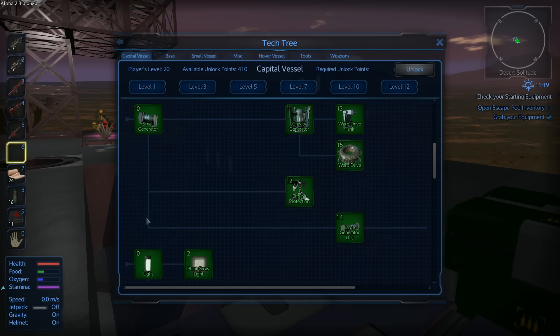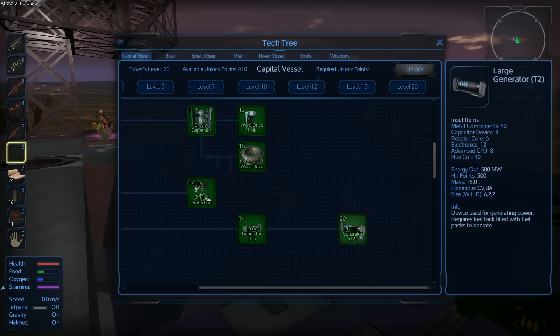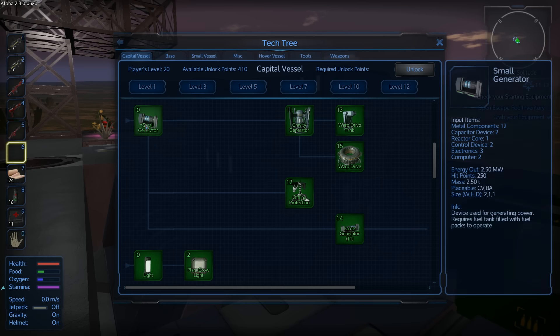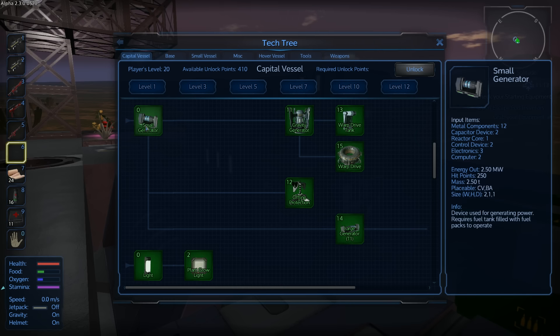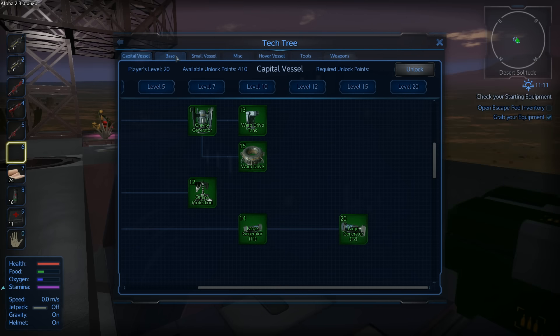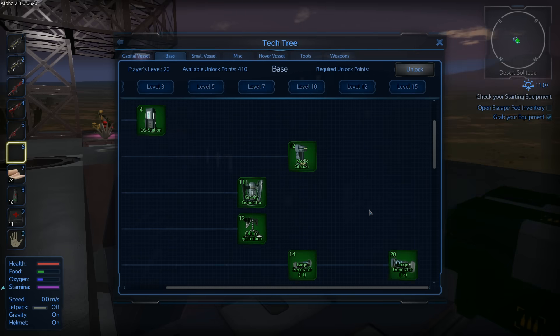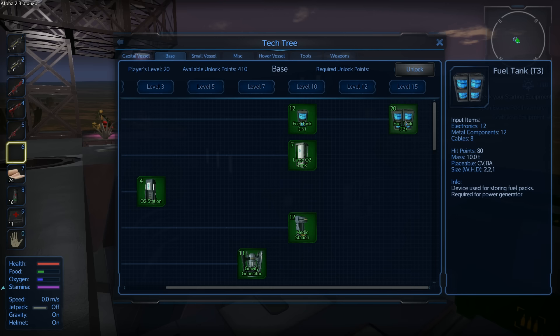So there is now a Tier 2 generator that does an energy output of 500 megawatts - 10 times more than the large generator. Holy shit, that's 200 times more than the small generator! That's a lot. So if you're planning on building a humongous class 6 capital vessel, you should invest in a generator and a fuel tank.